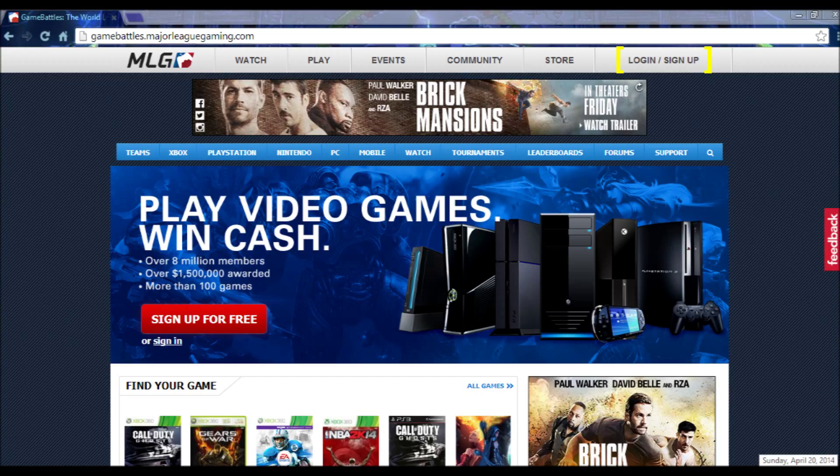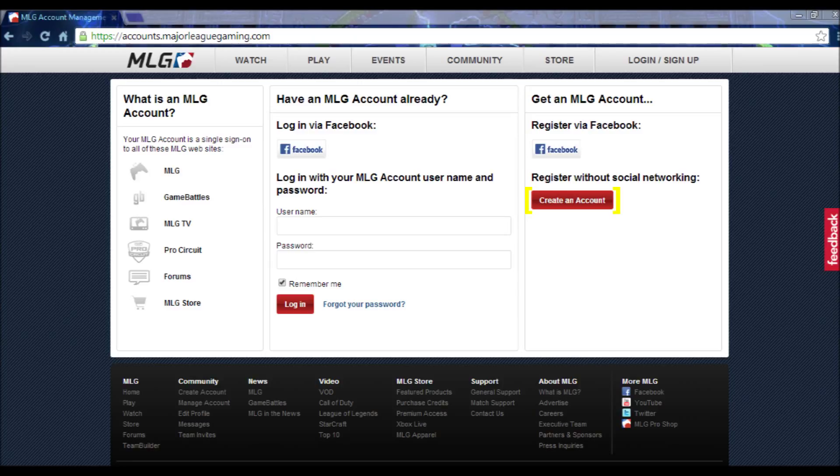What you're going to do is click 'Sign In' or 'Log In / Sign Up' up there in the right corner — I highlighted it so you guys could see it. Go ahead and click that and it'll bring you to a screen where it'll show login or your password. But since you don't have an account yet, you're going to want to make an account. You'll see right there in that little red button it says 'Create an Account.'